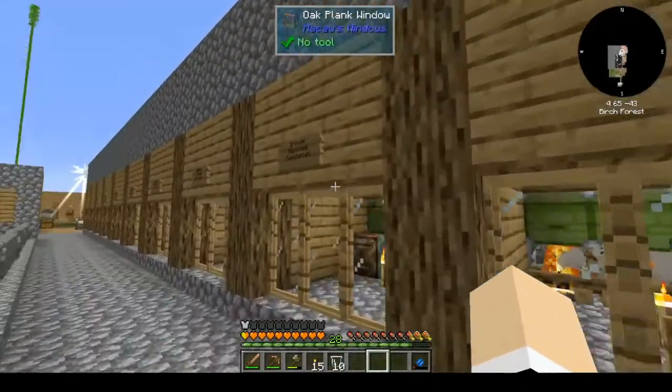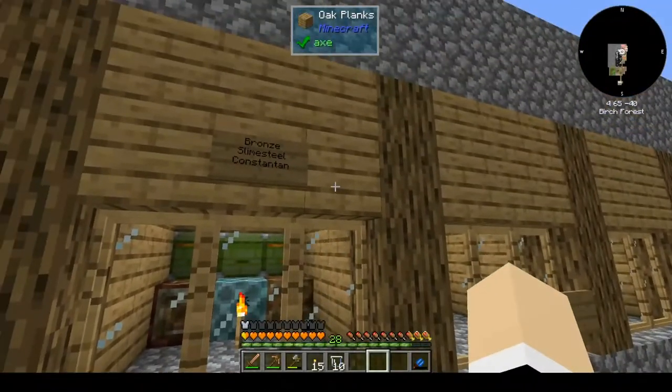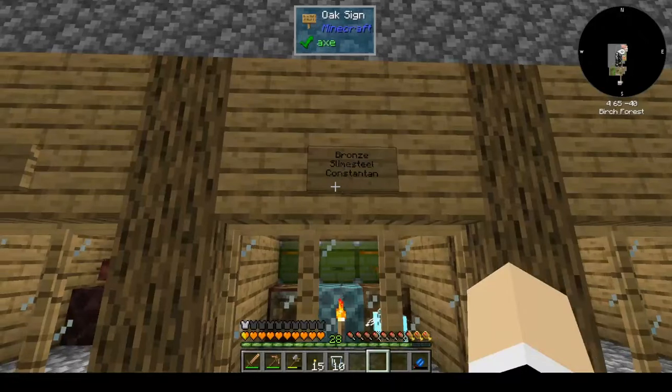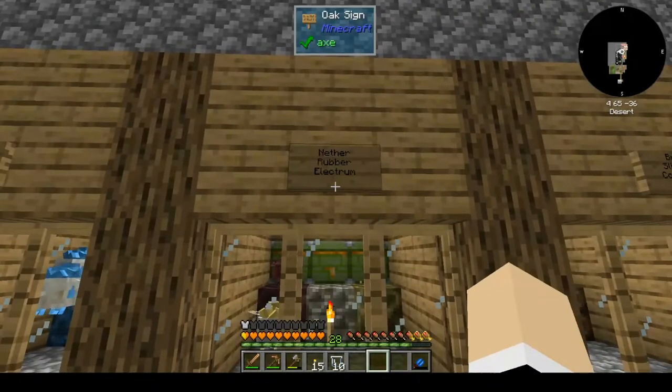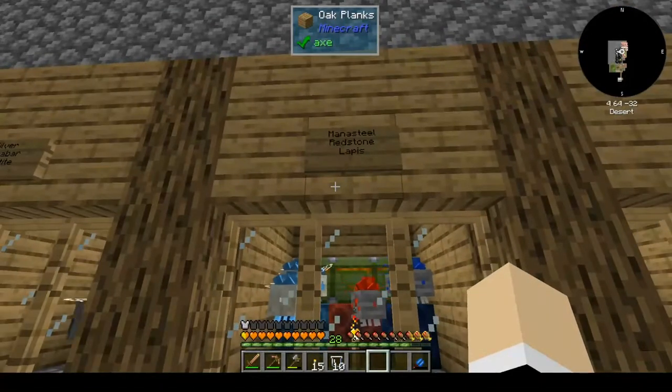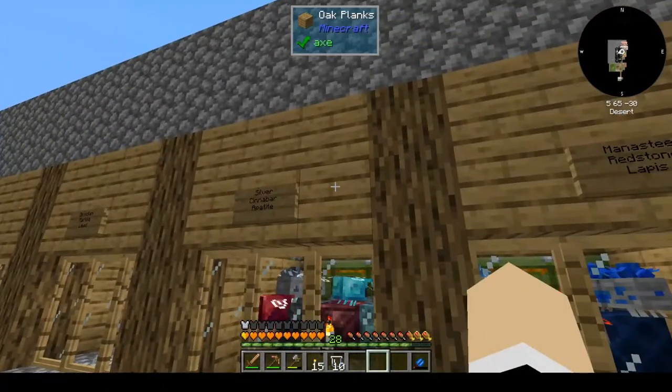I only have three rooms left empty on this side and four on the other. I have bronze, slime steel, and constantin, nether, rubber, and electrum, mana steel, redstone, and lapis — I think you guys saw that.